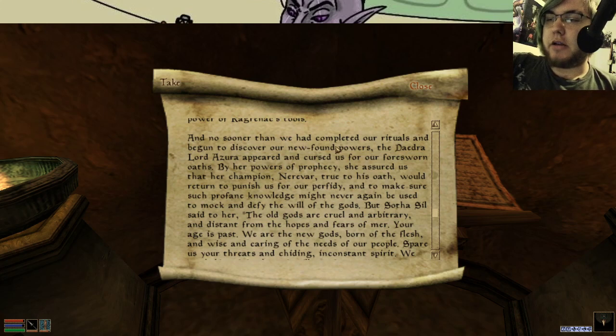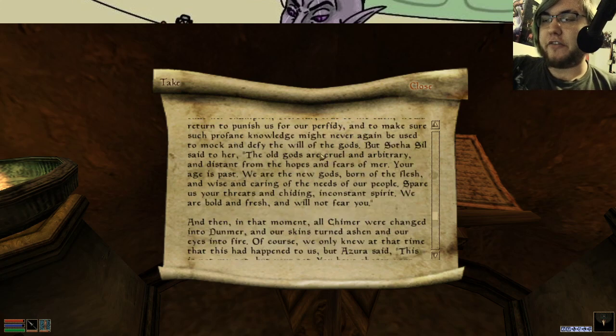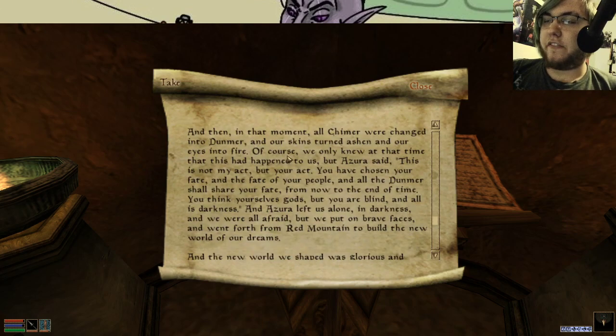No sooner had we completed our rituals and begun to discover our newfound powers, the Daedra Lord Azura appeared and cursed us for our forsworn oaths. By her powers of prophecy, she had assured us that her champion Nerevar would return to punish us for our perfidy, and to make sure such profane knowledge would never again be used to mock and defy the will of the gods. So Sotha Sil said to her, 'The old gods are true and arbitrary and distant from the hopes and fears of men. Your age is past. We are the new gods, born of the flesh and wise and caring of the needs of our people. Spare your threats — we are bold and fresh and will not fear you.' So it was Sotha Sil's fault. In that moment, all Chimer were changed into Dunmer — our skin turned ash and our eyes into fire.